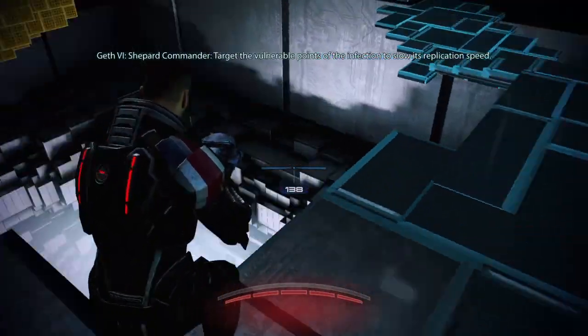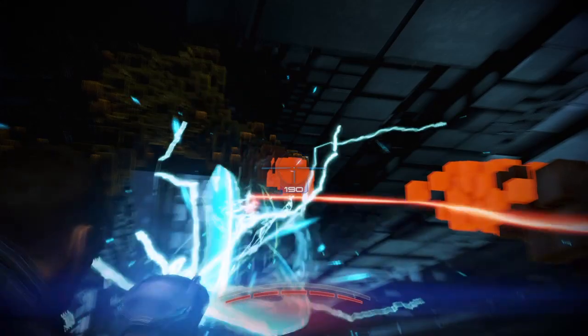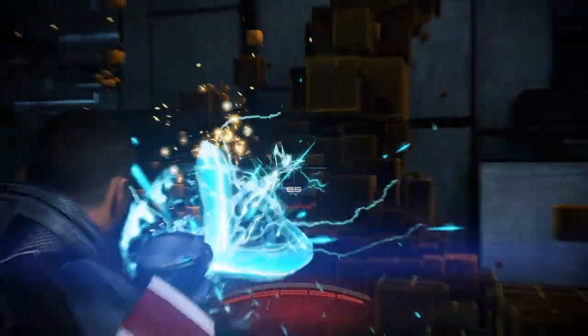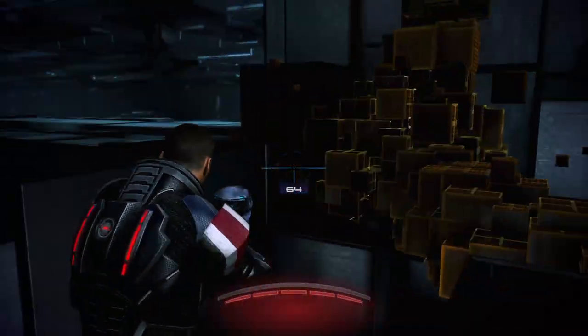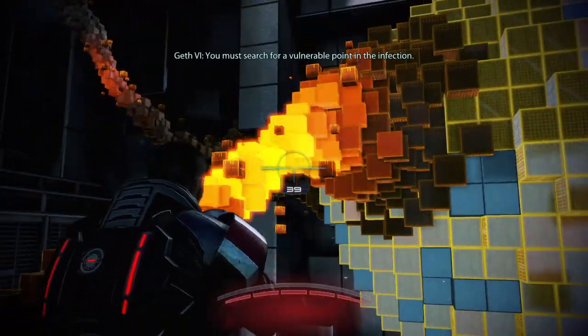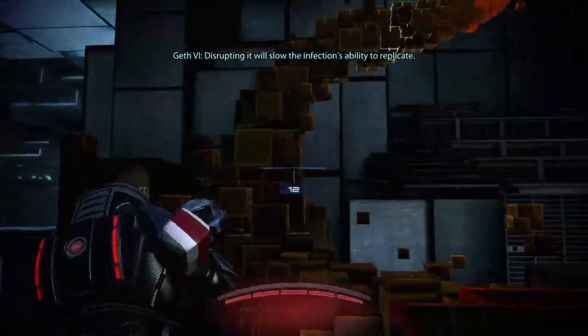Shepard Commander, target the vulnerable points of the infection to slow its replication speed. You must search for a vulnerable point in the infection. Disrupting it will slow the infection's ability to replicate.